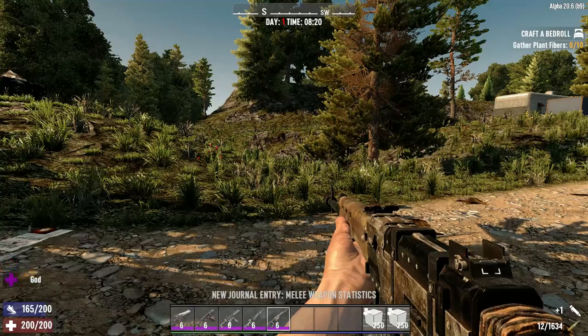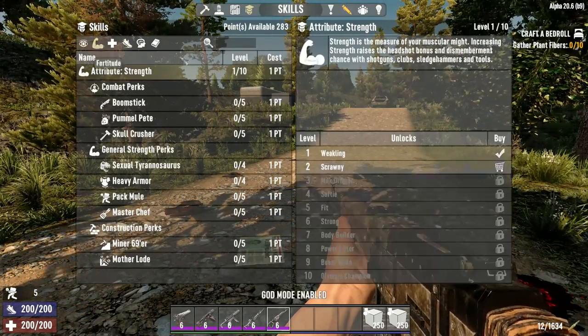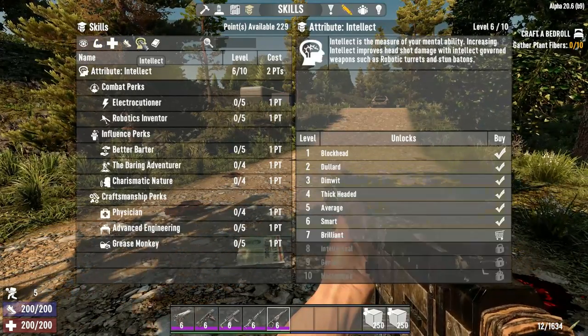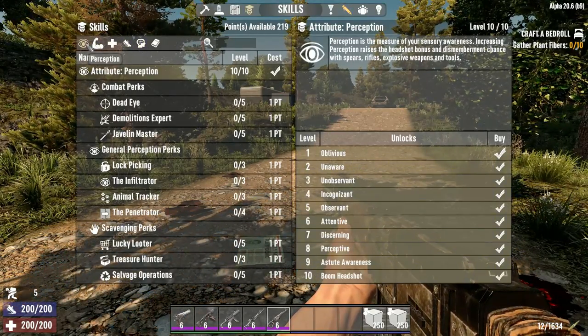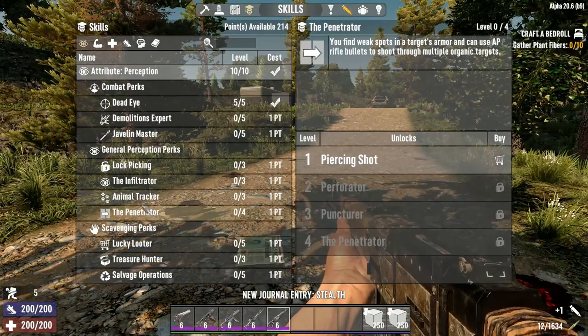Next thing you're gonna do is spend some of those skill points. Open up your skill tree and max out each of the base attributes. Then go back to Perception and max out Dead Eye and the Penetrator.